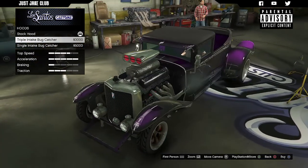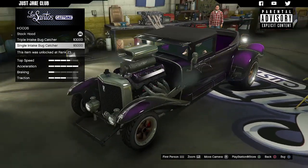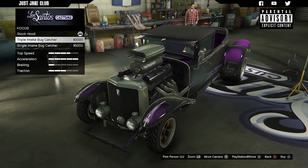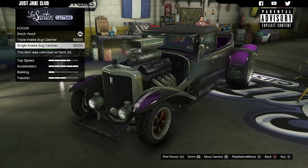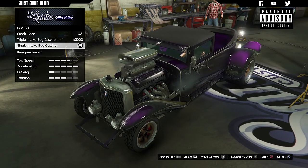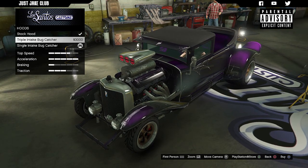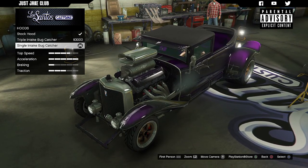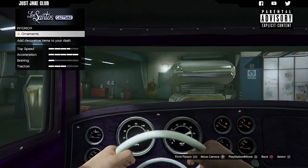We are going to purchase a custom engine block. I'm going to go with the single intake bug catcher because it looks a little bit meaner — it looks more muscly, like a lot of muscle cars, and more aggressive. So yeah, we're going with the single intake bug catcher. Next we've got the interior.